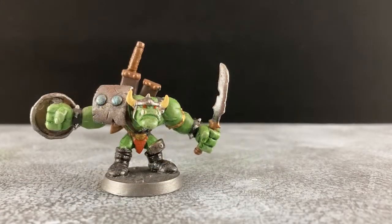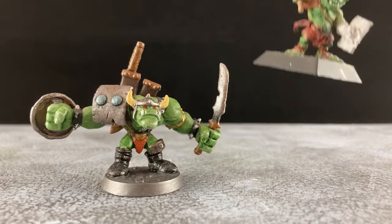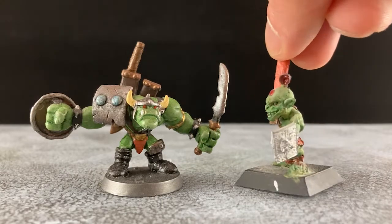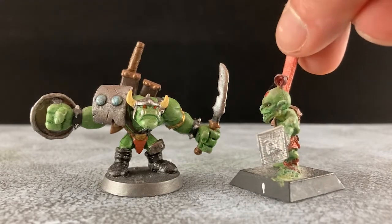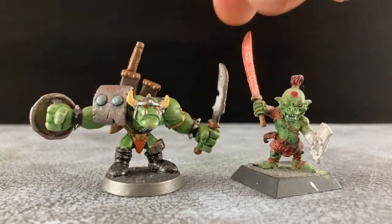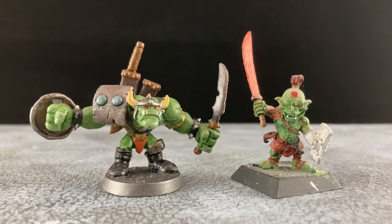This old Mage Knight model has been playing the role of Throg, my man-at-arms. Unfortunately my fellow players keep mistaking him for a barbarian, so I'm switching to this old Confrontation miniature. The previous owner's paint job is pretty good. I've prepared his arm and we'll get him all finished up and ready for the table.